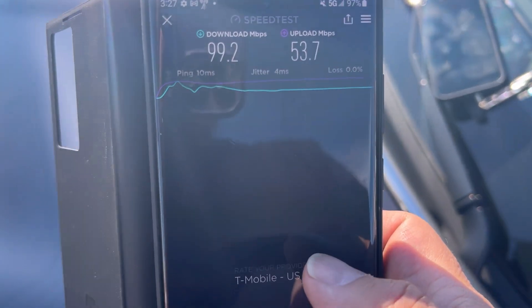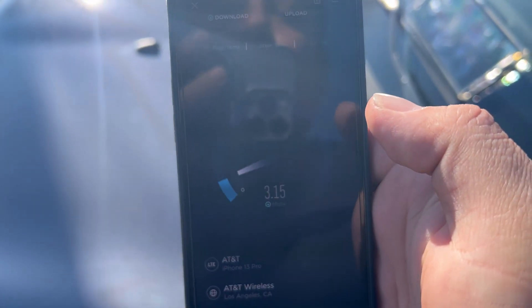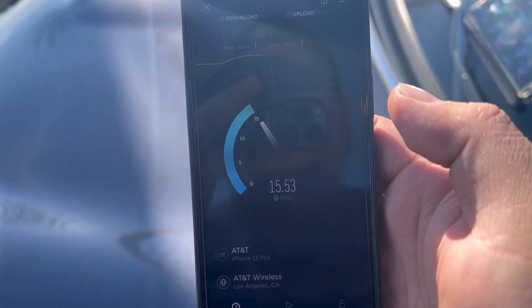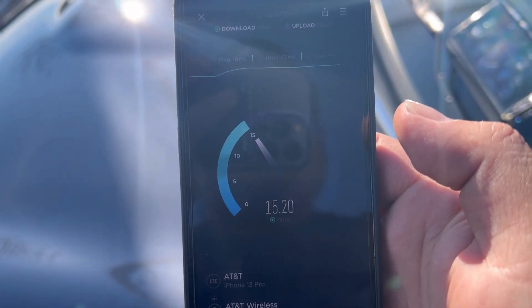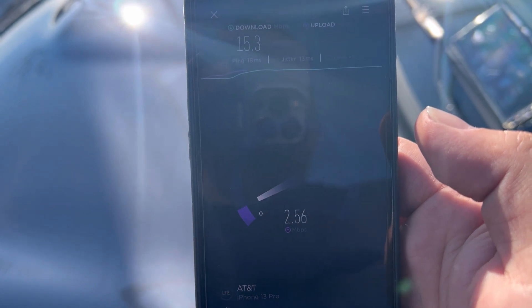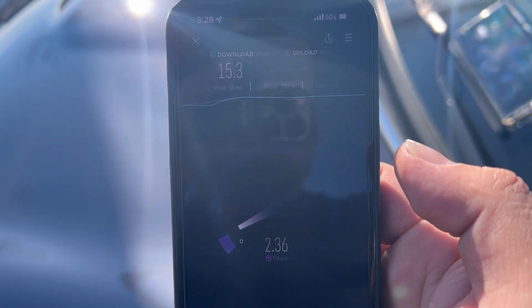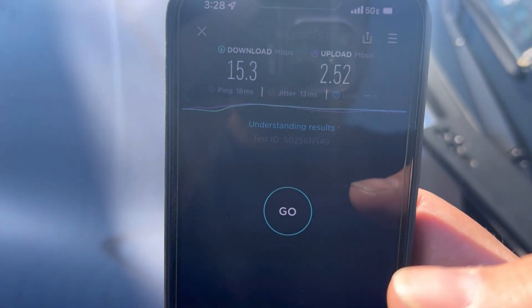53.7 on the upload. Now let's do AT&T — start with the iPhone, 5GE. 18 ping, 13 jitter. What the hell is going on with AT&T? 15.3 on the down. And 2.5 on the upload.